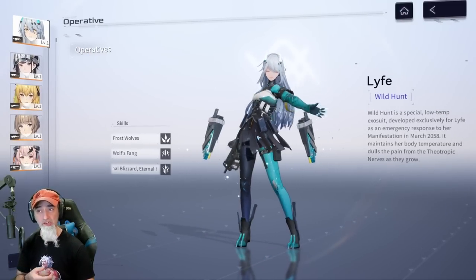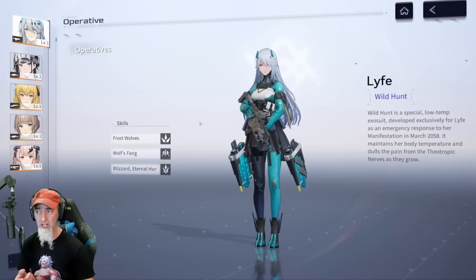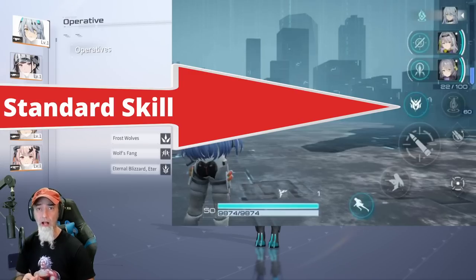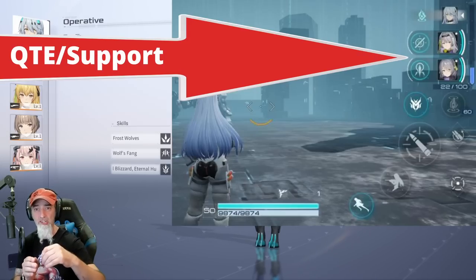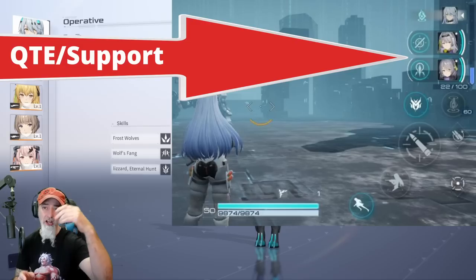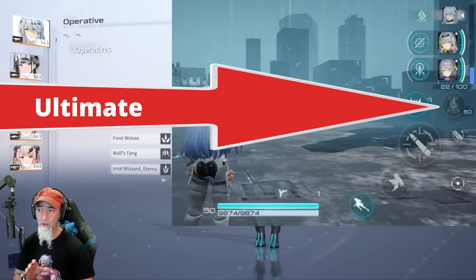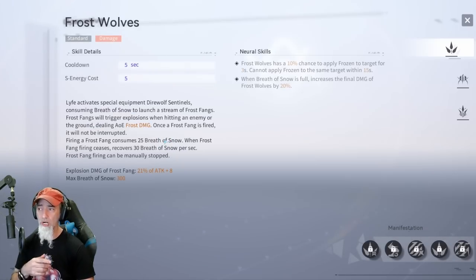I played this character on the beta and she is wonderful. We're going to talk about three things for each character: their standard skill, what they do as a support in QTE — where you briefly bring them in as a striker for a moment and then go back to your main damage dealer — and then their ultimate.